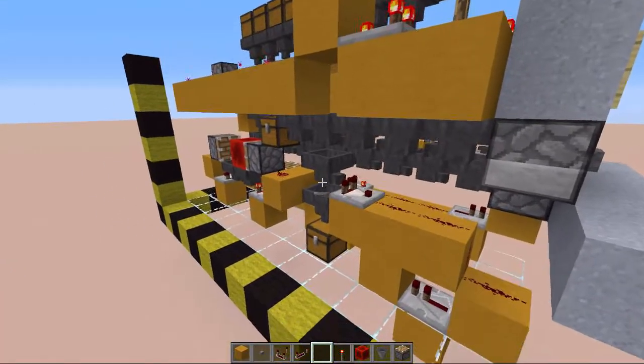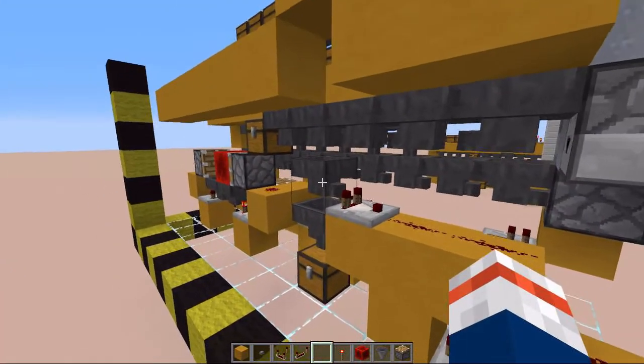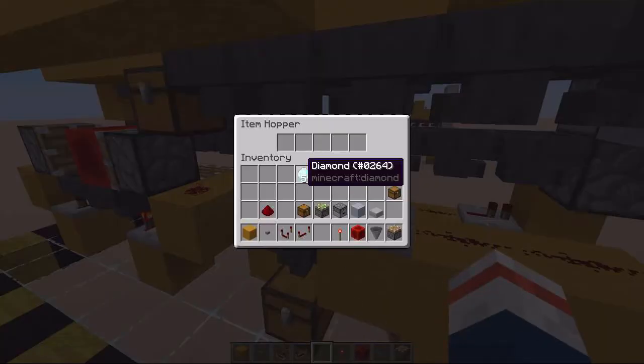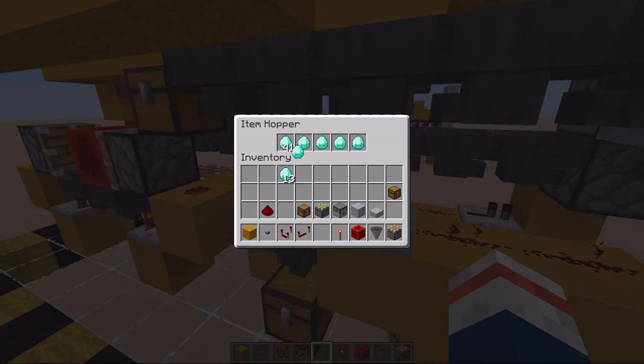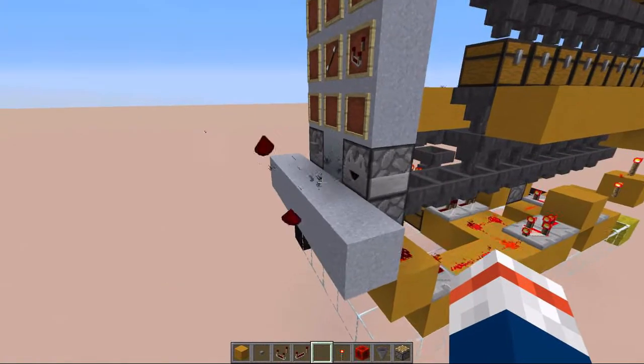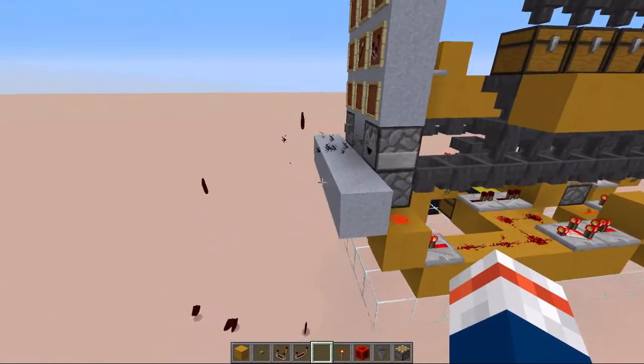This is kind of embarrassing — I forgot something, and that is we also have to configure this sorting system. So just swipe along with your items and then put 40 more in. Now you can see that if we put another item in it will get sucked out and the system will activate and we will get our redstone dispensed.